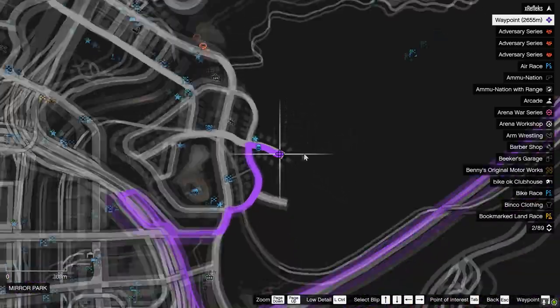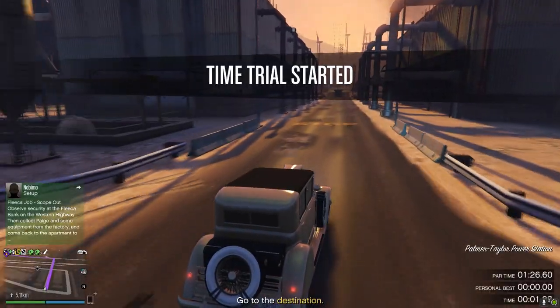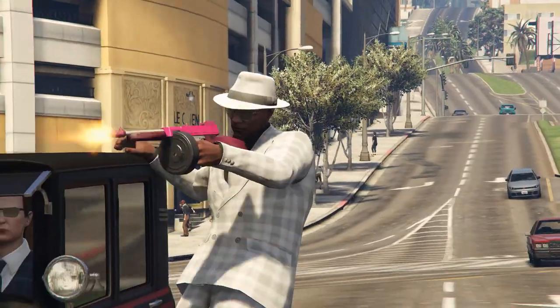This week's classic time trial is Power Station with a par time of 1 minute and 26 seconds. Be sure to have a quick moving vehicle that can possibly jump a whole mountain.